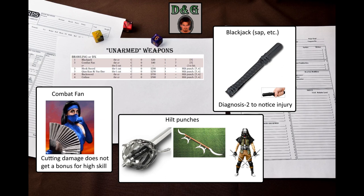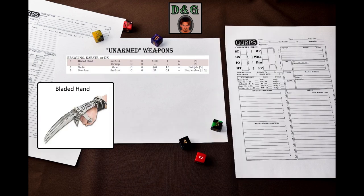GURPS Low-Tech Companion 2 has an option of adding a partial or full basket hilt to any other weapon. Now let's take a look at the final weapon group – the one that can be used with brawling, karate, and dexterity, but not boxing. The bladed hand can either thrust for impaling damage or swing for cutting damage, which is great. Again, this is one of the very few ways of dealing swing-based damage with an unarmed attack. Reach is only C, and swing damage is worse than that of the scissor glove, though thrust damage is better.